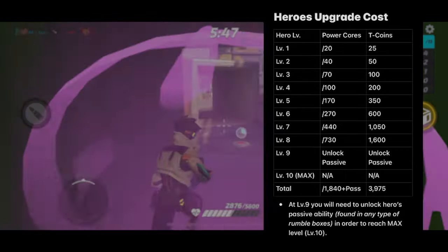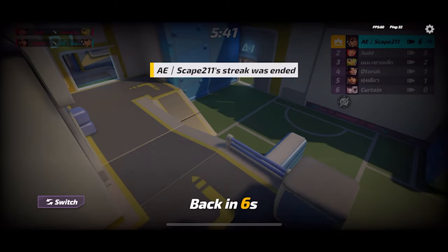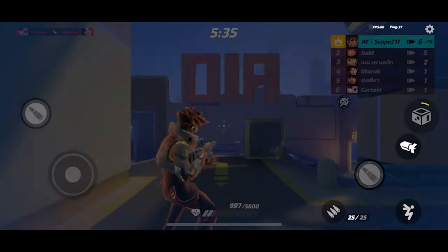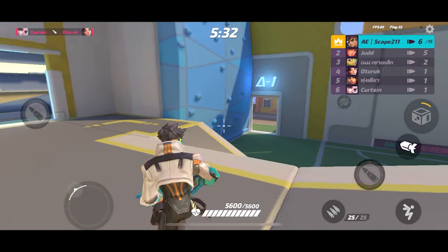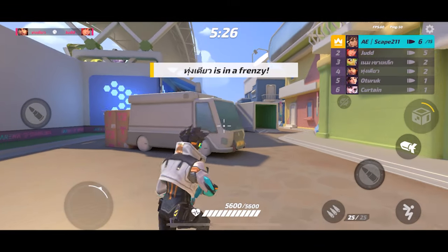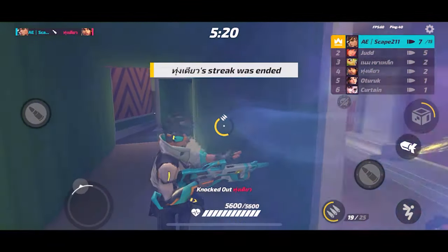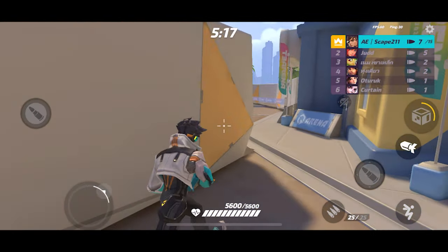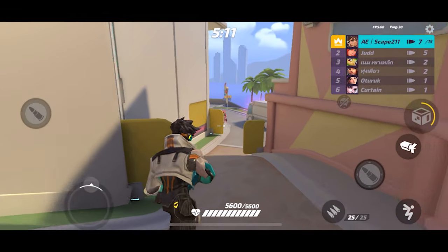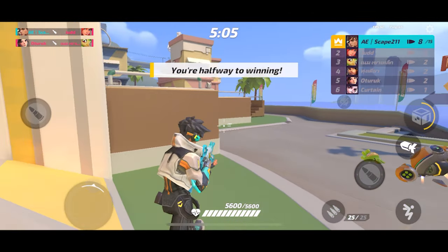The key part is getting cores before all that. Once you get the total cores you need — which is 1840 for a specific hero — that is key no matter what level they are. Even if they're level 1, once you have all 1840 cores for them it's key because that means they are no longer going to show up in Rumble Boxes. Once you get 1840 cores for Gloria, for example, she won't show up in Rumble Boxes anymore and somebody else will show up in her place. You can see the snowball idea here — you won't have that core burden to worry about, so it's very helpful to focus on maxing out heroes one at a time to do this more and more effectively.